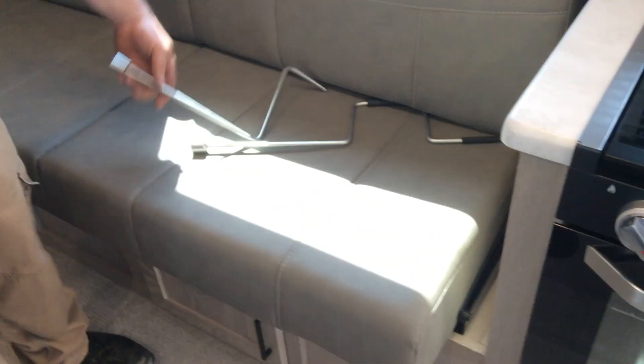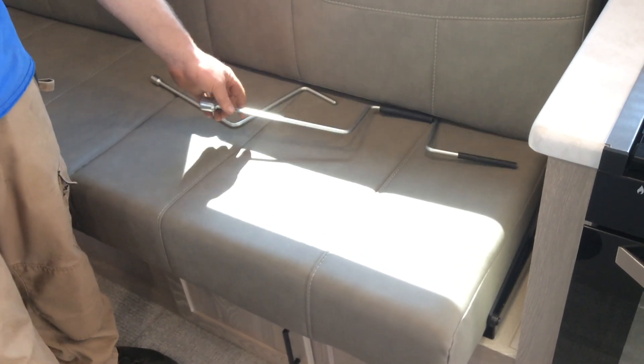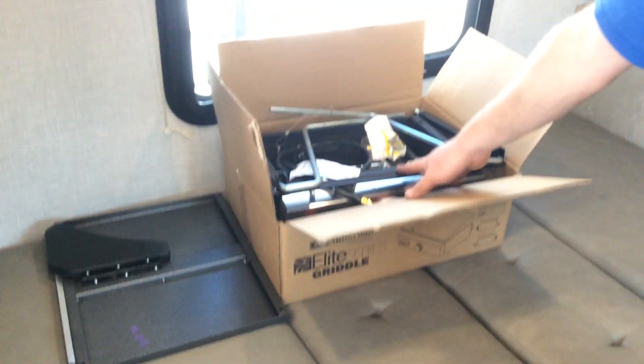You have two cranks here: this one is for the power jack on the front, and this one is for your stabilizer jacks. Your outside side table and outside griddle are stored in the box here. The radio is up at the top and you have a TV as well.